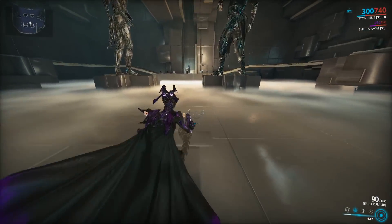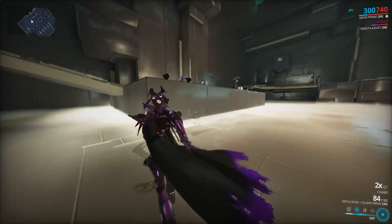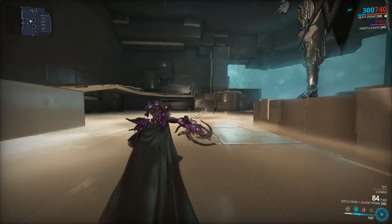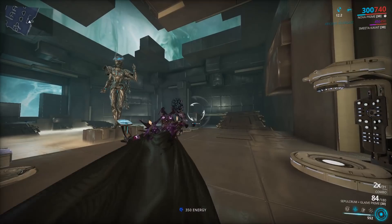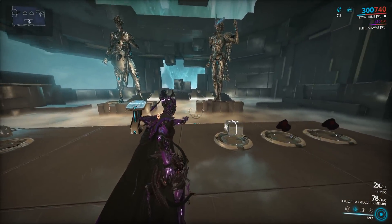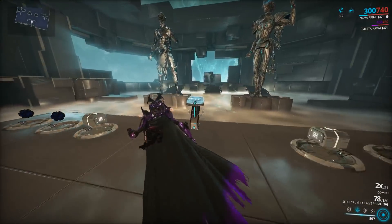Look at this — if I have my pistol, I have the pistol and the Glaive at the same time, you cannot do the Heavy Attack throw like this. You can throw the Glaive and detonate it, but that's not going to be the Heavy Attack detonation throw. Heavy Attacks could definitely use a quality of life change where you can go directly from gun to Heavy Attack, because as you see right here I'm pushing the Heavy Attack button and nothing's happening.